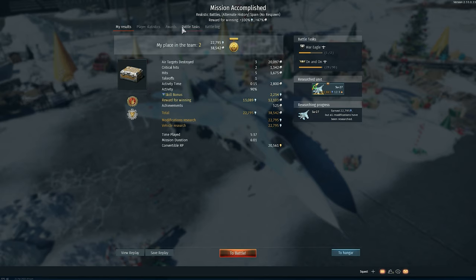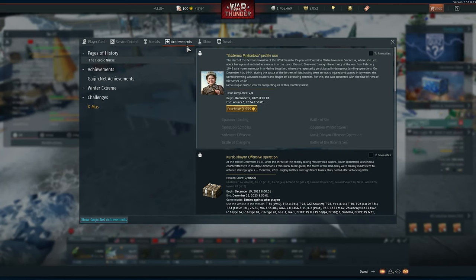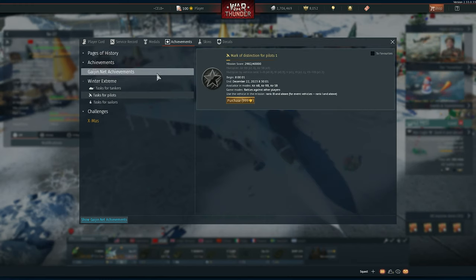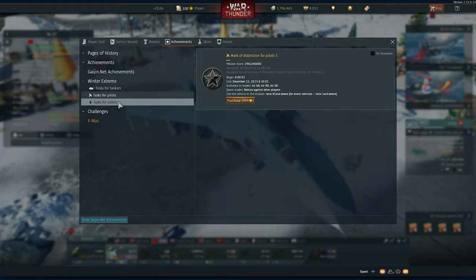The match just finished and you can see it here — 1775. But if you go to Achievements and then Winter Extreme, you can check how many points you got. I got more than 1700 because it has multipliers. I was in RB, so it has a 1.4x multiplier, and I was at rank 8, so it adds a 1.2x — around 1.6x together — and I get 3000 points.